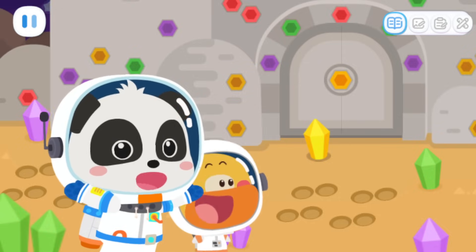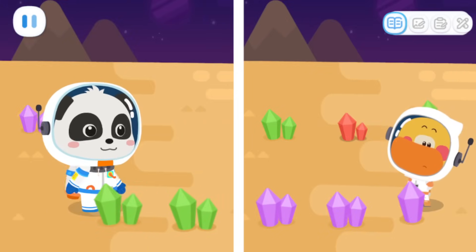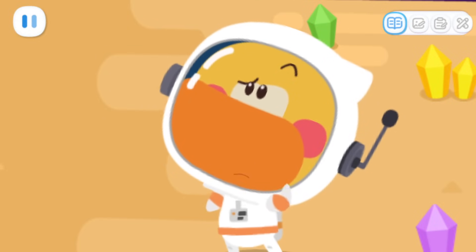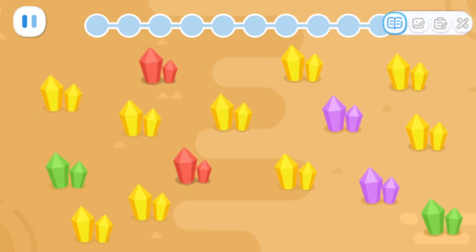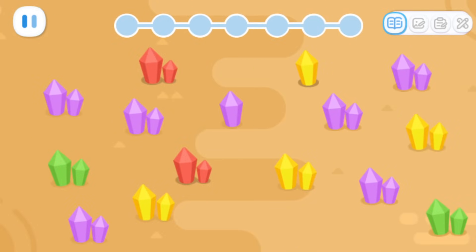Let's try it! Let's collect the crystals first! One! Two! Three! Four! I'm done with the green crystals! Why are you so fast? Hey! Oh! You picked up two at a time! I'm going to try that! We need to pick up ten yellow crystals! Six, eight, ten! Now let's pick up the seven purple crystals!